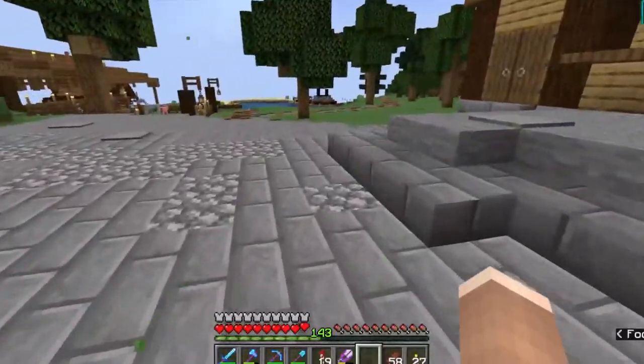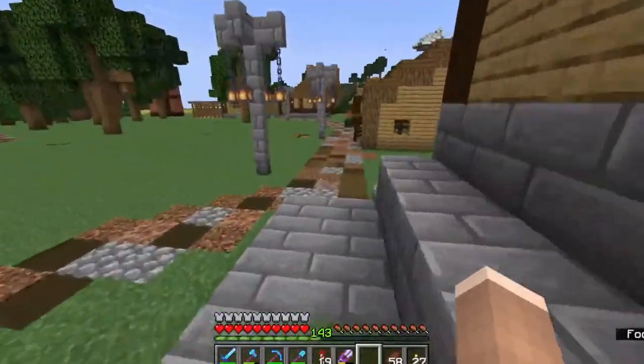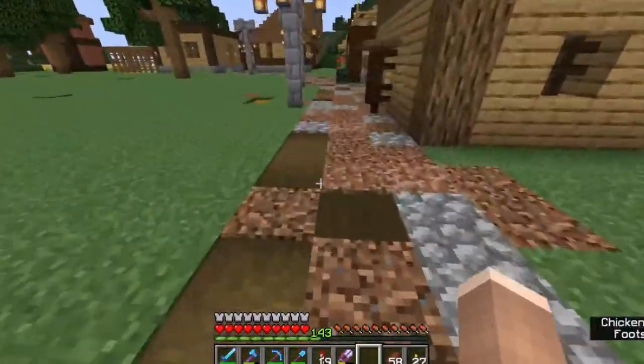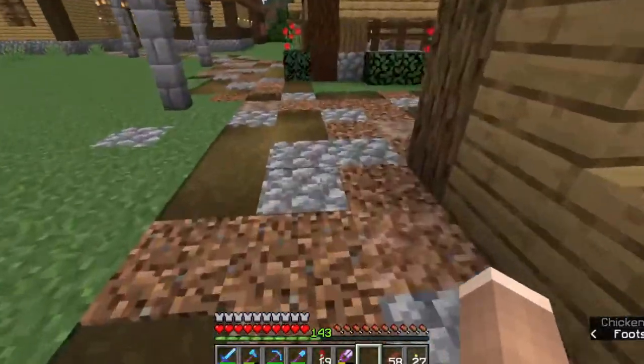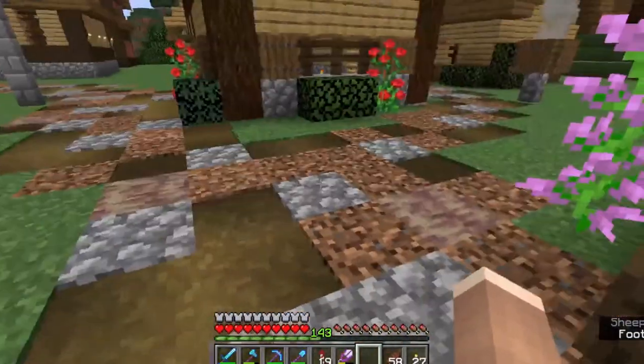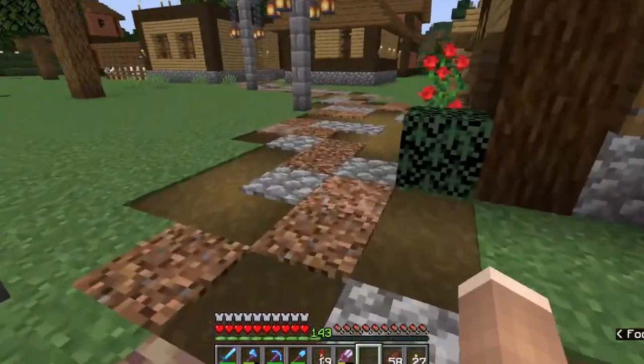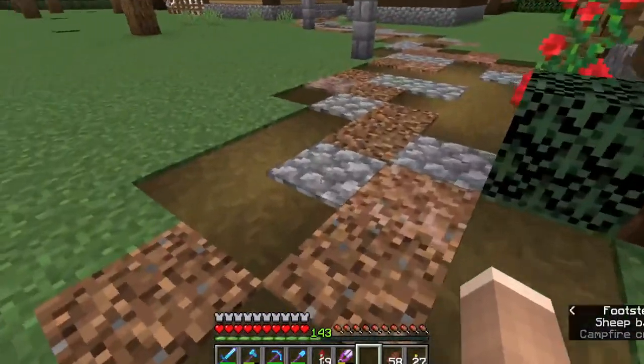So then the question was how to texture up the road so that they make sense. Vivian had started off this part, and I mixed it up a little bit by adding some dripstone and rooted dirt, because those weren't available back when she had done this — we were still in 1.16 at that point.